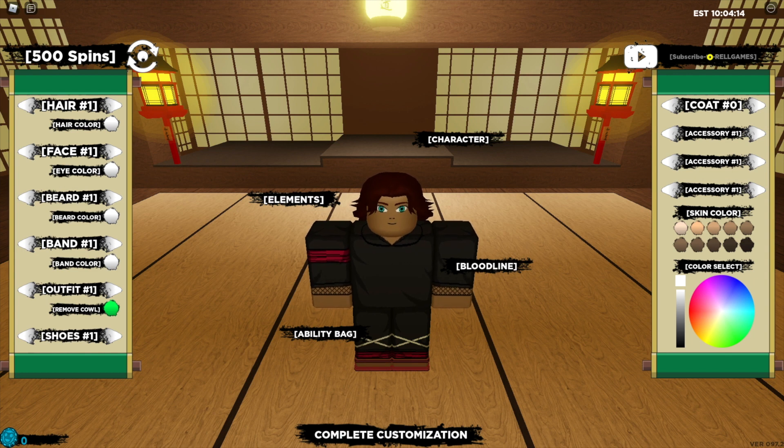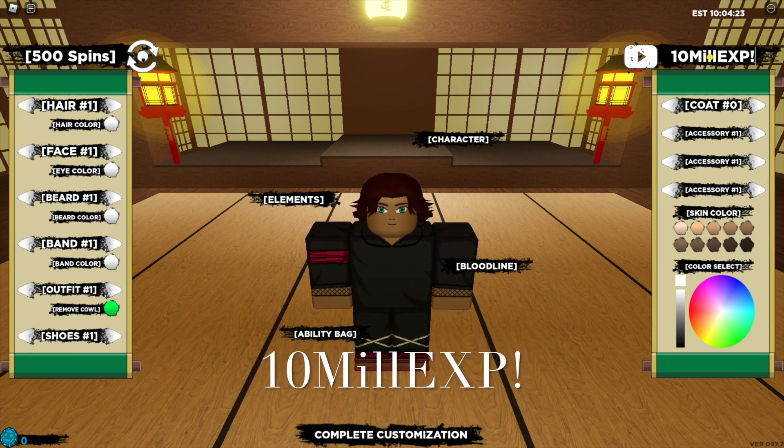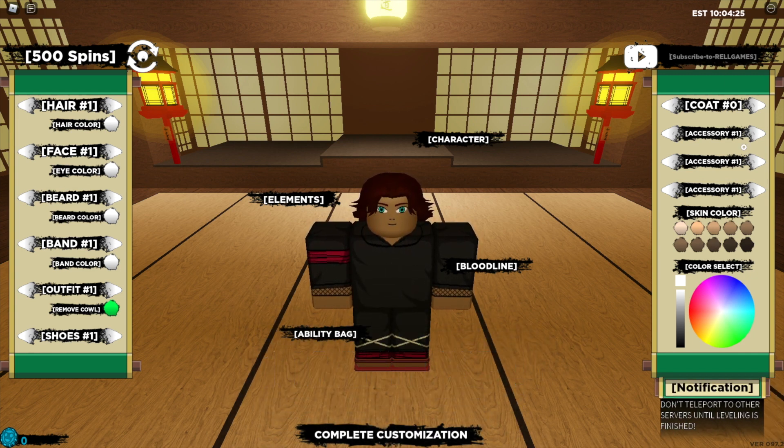Now all of these codes are working after the one year update. The first code is "10 mil xp" with an exclamation mark at the end, and that one has been accepted.